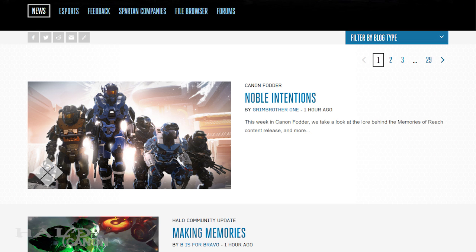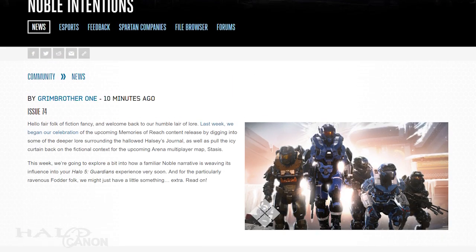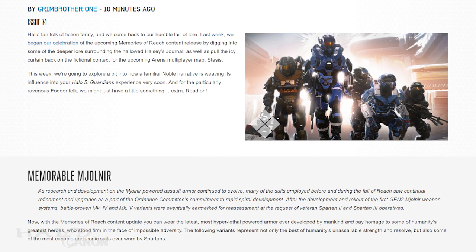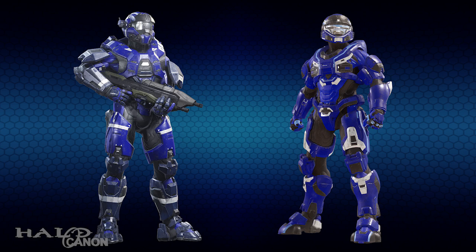We're back, once more unto Reach. Last week we took a dive into the lesser-known memories of Reach, but this week is full force ahead with the next content update. As many of you know, this week focuses on the remaining Noble Team armor variants that will be added to the May update. I say remaining as Noble Armor and Decimator can be considered stand-ins for Carter's and Noble Six's armors, respectively.